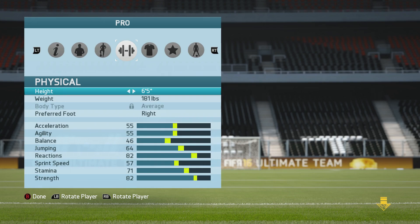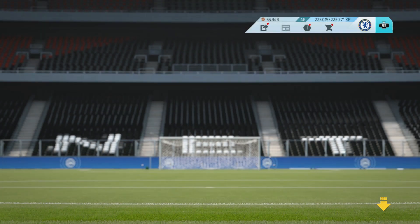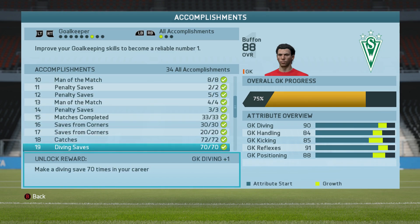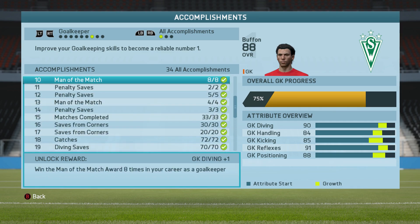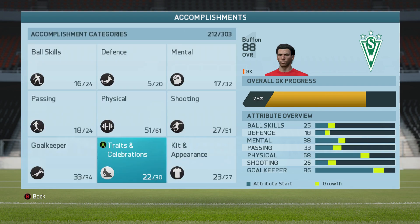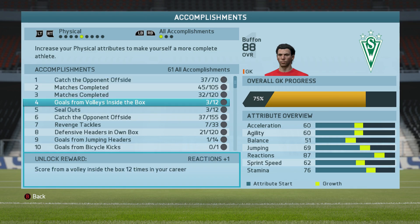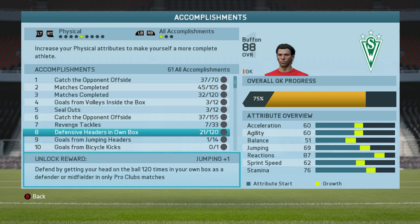Let's jump into the accomplishments so you can see how close I am to 89 rated goalkeeper. I've really been grinding on Xbox to try and get there — it's coming, it won't be too long. As you can see, my goalkeeper accomplishments — I did complete these all on PC but now that I'm on Xbox I've got to redo them all. A 300 diving saves accomplishment takes a little bit of time but I'm slowly getting there. For physical, you've got to get most of your physical stats — and for 89 rated you need all your reactions, plus goals from volleys inside the box.